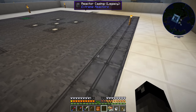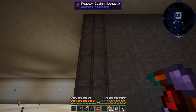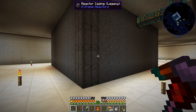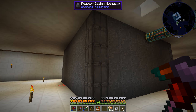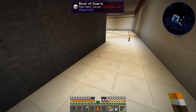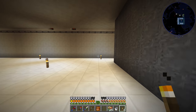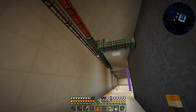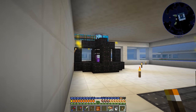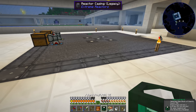Off camera I did expand our reactor just a little bit more. Previously it was kind of floating - that was the bottom of it. I brought it down two more blocks, so our reactor is a bit taller now and we can produce about 41,000 RF per tick, which is enough to keep our Void Ore Miner very happy. We're able to keep that happy and produce power for the rest of the base.